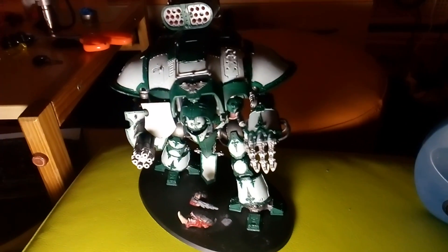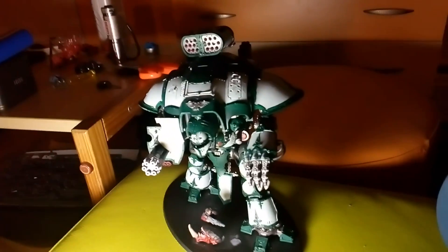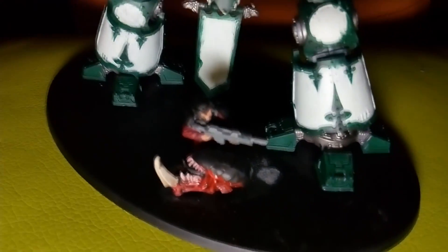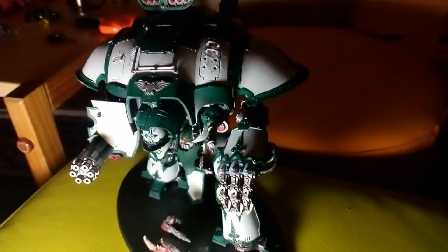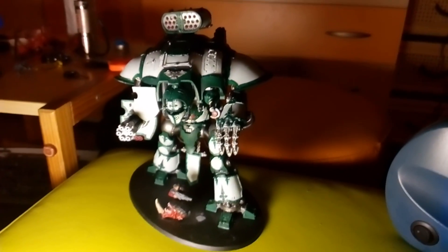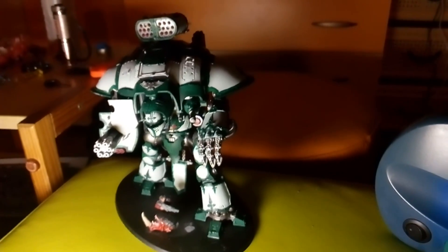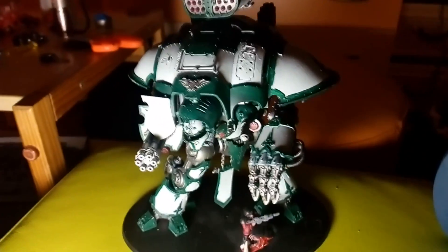Hello guys, Rufkeda here with a little update. I finally finished the knight, as you can see, and I started basing — the base is still very much empty, with only that dude taking cover behind the carnifex head, but that's the next thing I'm going to fix. The color pattern is basically white with green — white is prevalent and green is for the armored parts — kind of the reversed archangels effect.